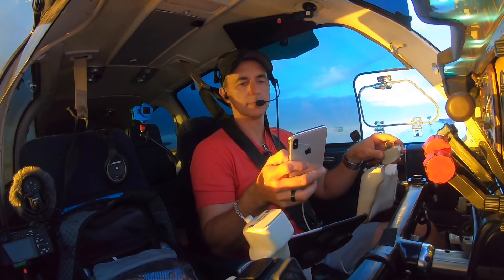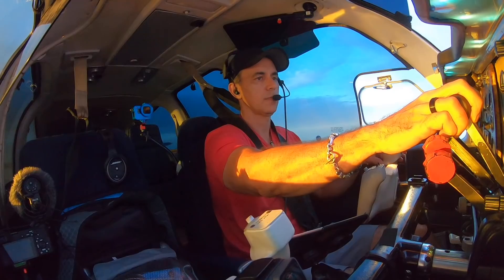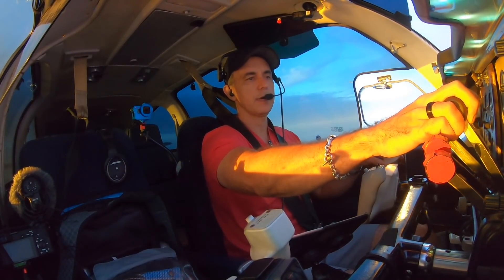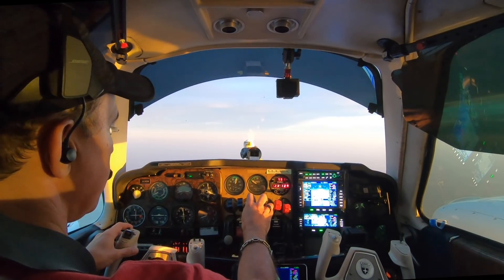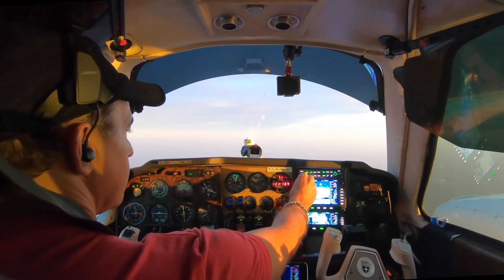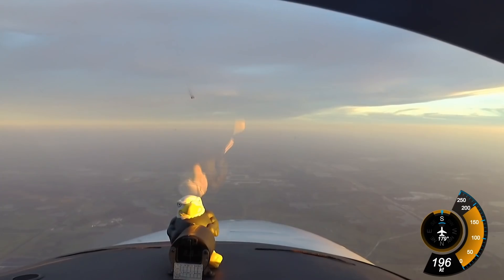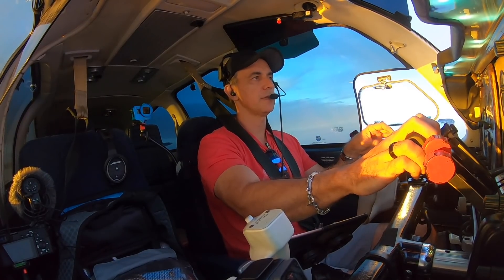125.07. 75 Whiskey, cross 15 miles north of Punta Gorda, maintain 3,000. 15 north of Punta Gorda at 3,000 for 75 Whiskey. We're going to pull the power back. That was the crossing restriction I was expecting. I've got 640 feet per minute as my descent rate — that'll give me 3,000 at 15 north of Punta Gorda.